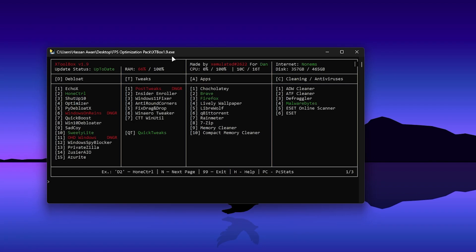Wait for the installation of the software on your PC. Once the interface loads, go to the first column — dblot applications — then Tweaks, then Apps, where you'll find the cleaning software. Follow exactly what I'm going to show you to set this up.